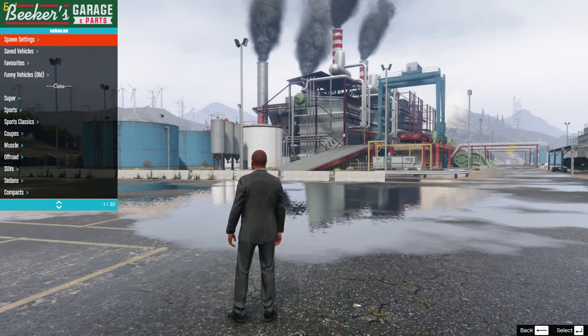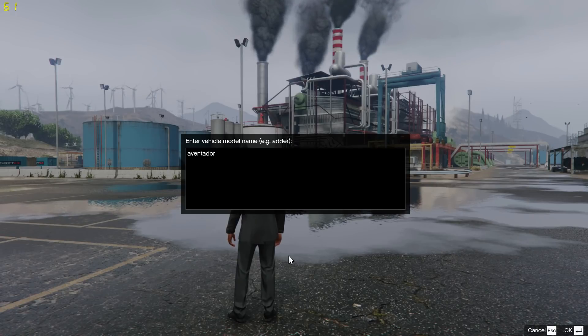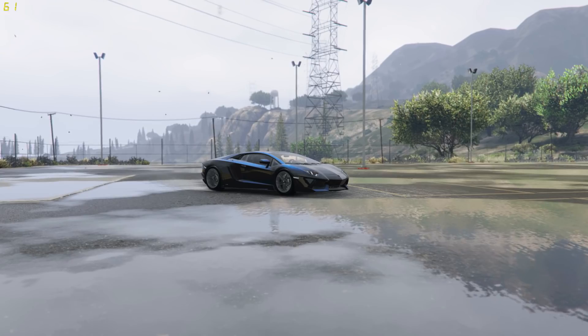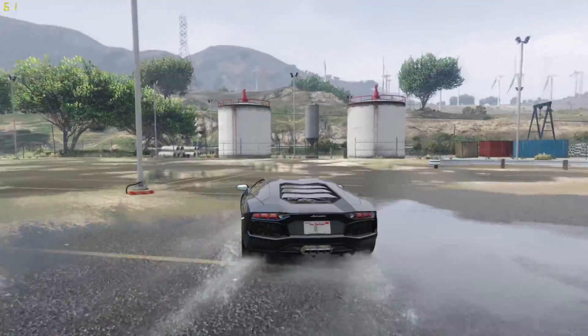Now you can launch GTA and go into the trainer of your choice. Go into the Vehicles section, go into the manual spawner, and type Aventador and click enter. Now you can enjoy the Aventador in GTA 5. If this worked and I helped you out, feel free to hit that like button. If it didn't work, throw a comment and I'll try my best to help you. Peace.